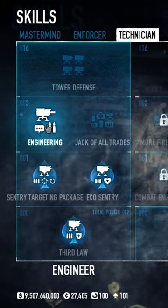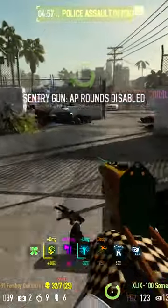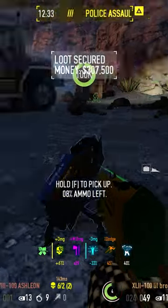To combat this, you can ace Engineering, which gives the sentry armor-piercing ammo but at the cost of fire rate. It works in your favor as it greatly reduces ammo consumption and allows them to shoot through shields.